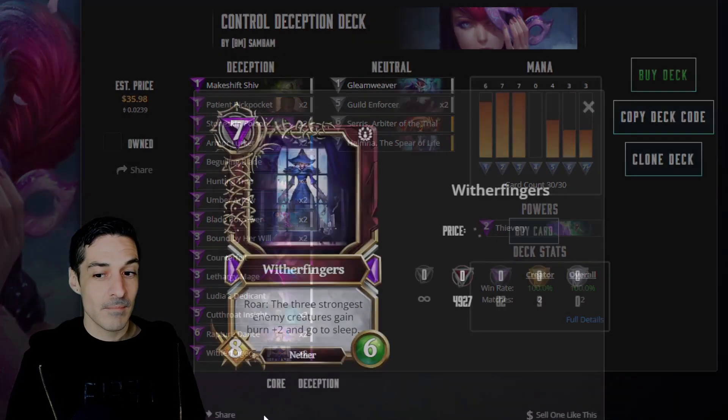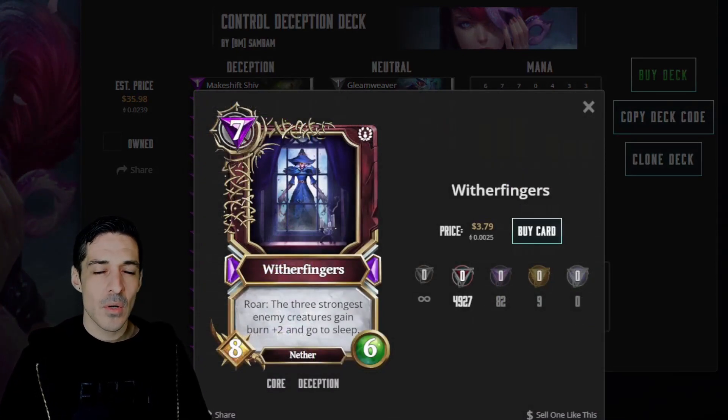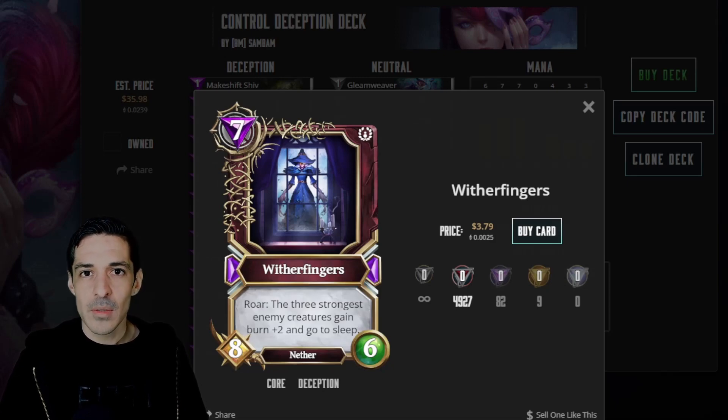This monster on our top end is Witherfinger. It's a 7-mana 8-6. It puts the three strongest creatures to sleep and gives them burn, so it's a good way to retake board or stall and just establish a giant body.